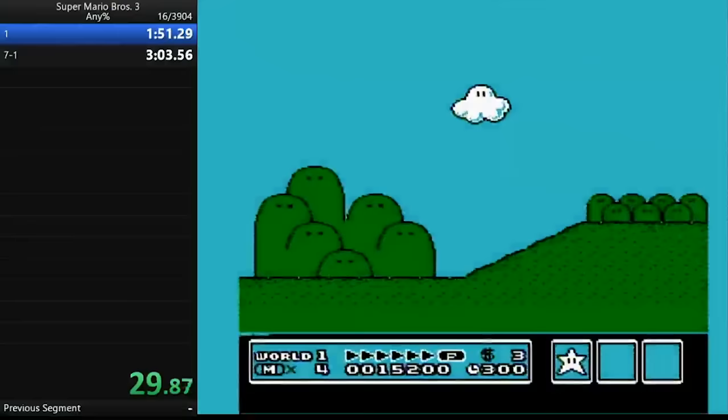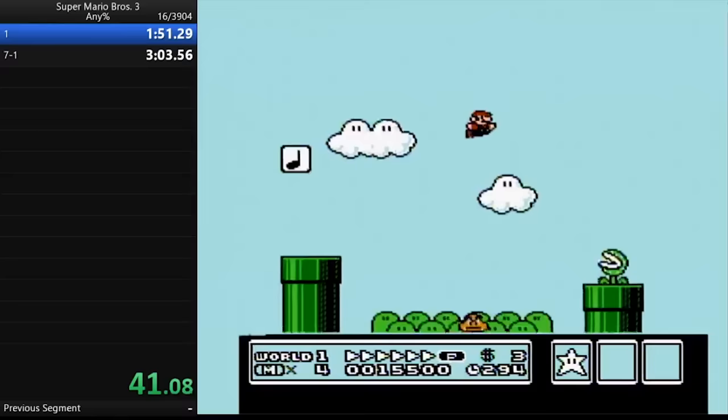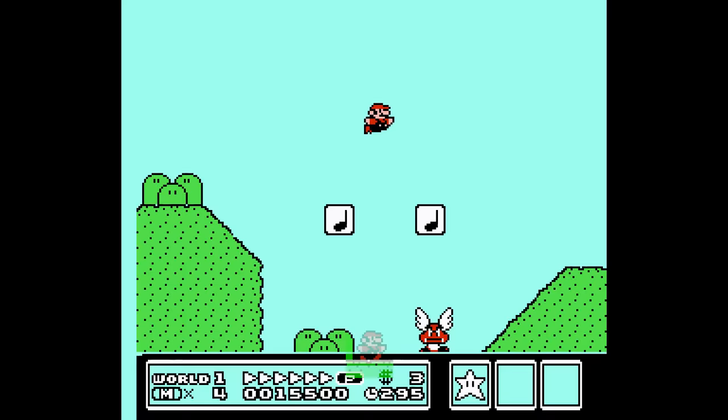In this level, he does the same strategy of reaching P-speed on the pipe, then tries to get Mario to run down slopes as much as possible. Mario runs about 5% faster down slopes, with a speed of up to 59 compared to 56 on flat ground. Over the course of the level, running down slopes saves about 3 or 4 frames.